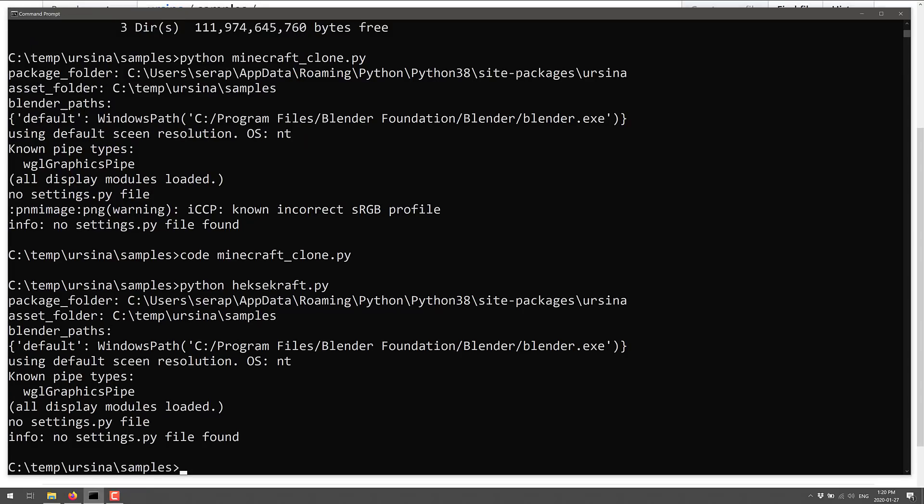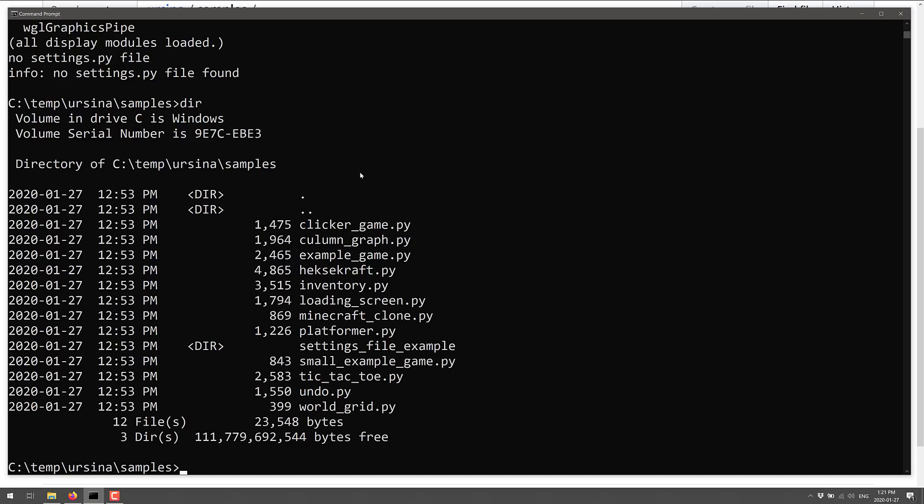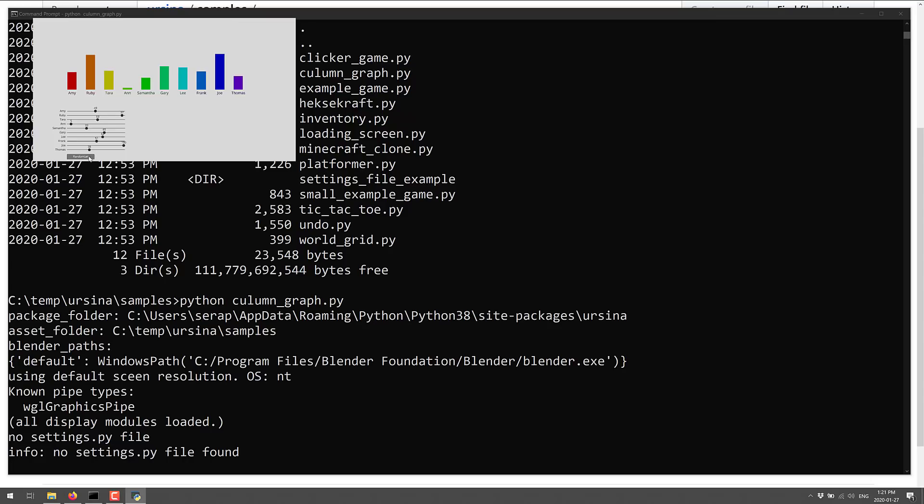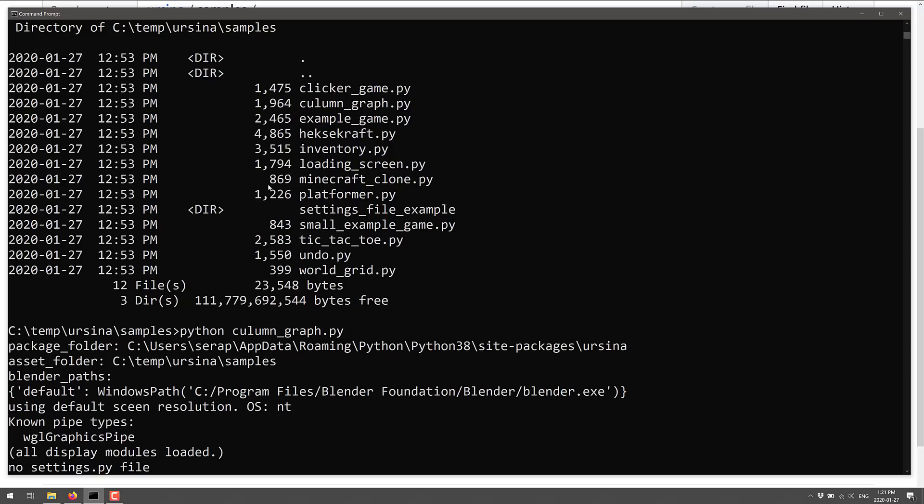On top of that, there's also an automatic model importer for PSD and Blend files, which makes bringing content in really simple. There's also a UI layer added on top of the Panda engine. Loading up the column graph example, we've got multiple UI layers going on, we can randomize them, and you can right-click and orbit in three-dimensional space. You can tell from the byte size of most examples — these are 1 to 4K — that Minecraft clone being 869 bytes is really impressive.